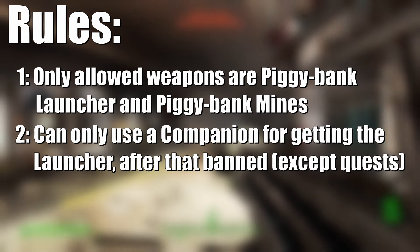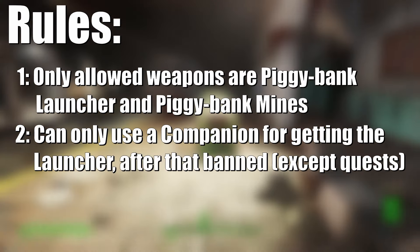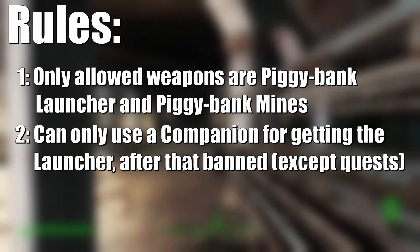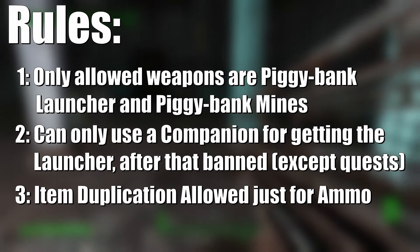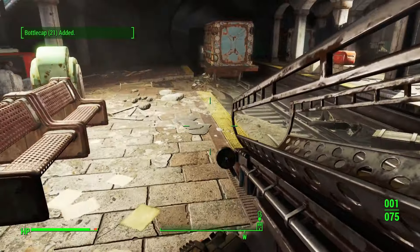For the rules, I'll be allowing myself the use of a companion only until I get to the Fat Man reskin, since it has to be pried from an enemy. After that they get dismissed and I'm by myself. I will be using a duplication glitch because of ammo issues. Nothing much else to say, so time to get squealing.